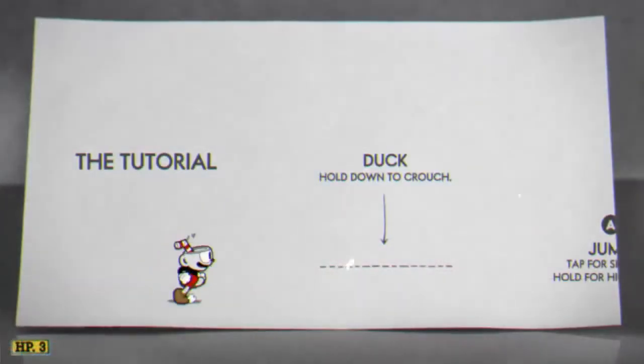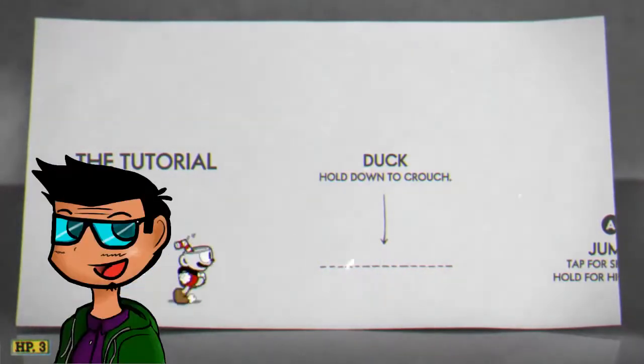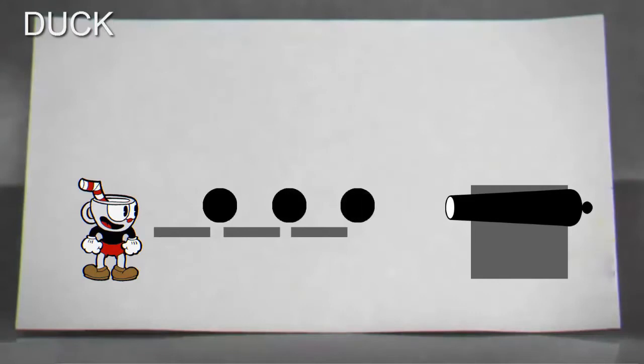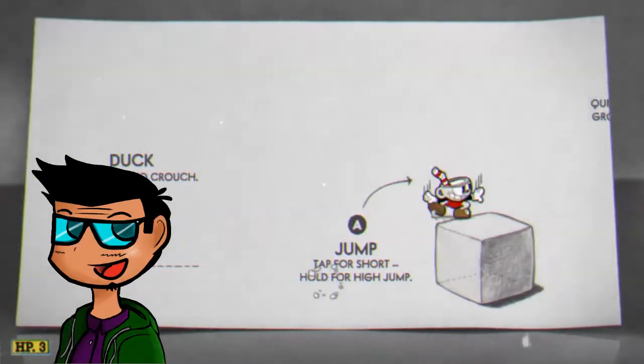To teach the player the duck, the game instructs the player to press down underneath a dotted line. But how can we improve on that? What I would propose is we have a wall with a cannon, and that cannon will fire a quick burst of cannonballs that would force the player to duck if they want to keep going. They would have to walk, duck, walk, and duck. And once they get to the cannon they simply jump over it. This should be an effective way to teach the player how they can utilize the duck during gameplay.